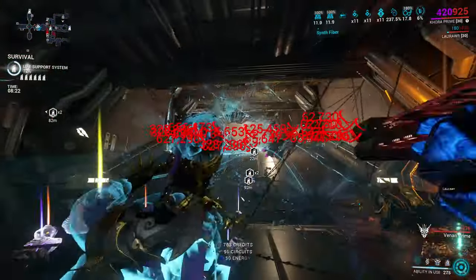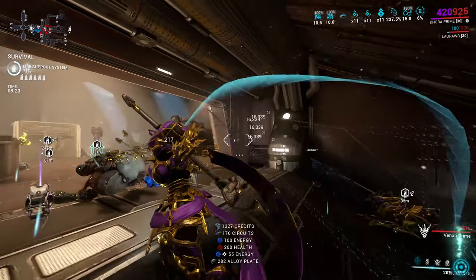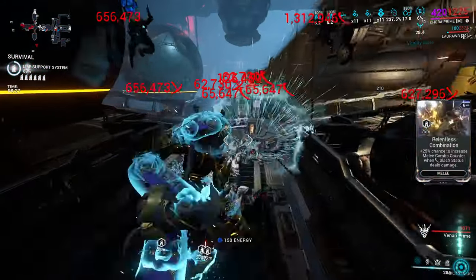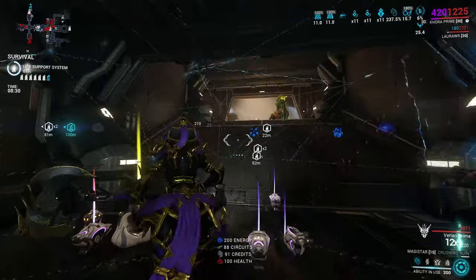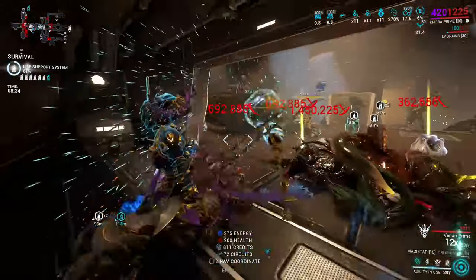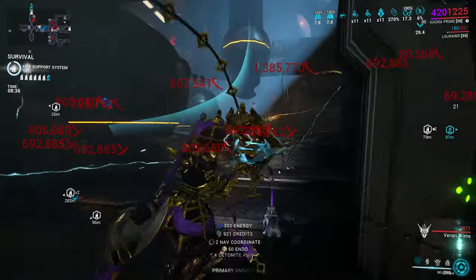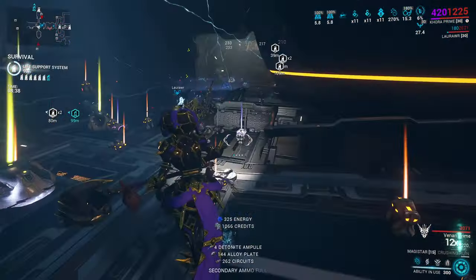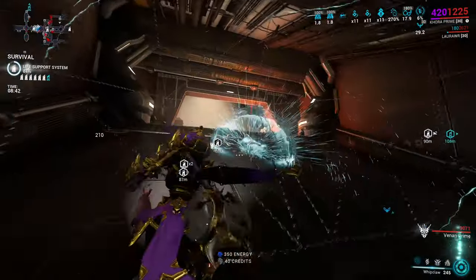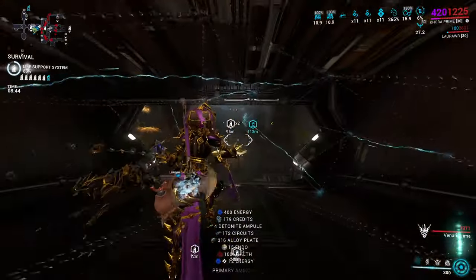3x is also huge because of how critical damage stacking works. Orange critical is not just critical damage plus critical damage. Instead, the game does total critical damage plus total critical damage minus 1 — you lose 1x of the total critical damage, and the higher the critical damage is, the smaller the loss percentage-wise. This is more noticeable when we reach tier 4 and higher criticals, which Khora does with ease.